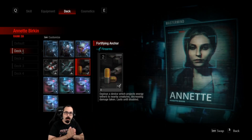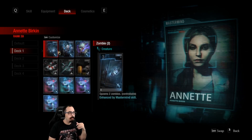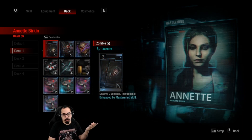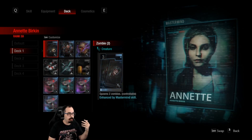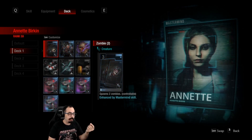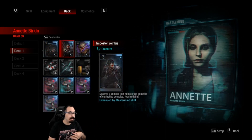I'm going to ignore Annette here but show off every new card for masterminds that are shared amongst each other. First we have the Zombie 2 card — this spawns two zombies at the cost of three. It's fantastic, works like triple dogs or the double detonators. In fact, it replaced my zombie card in almost every deck.